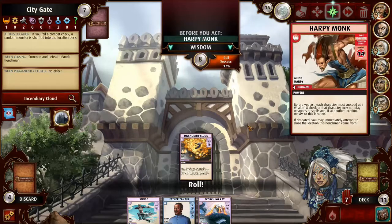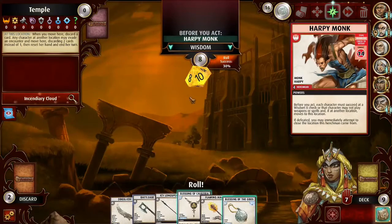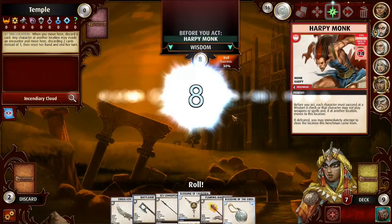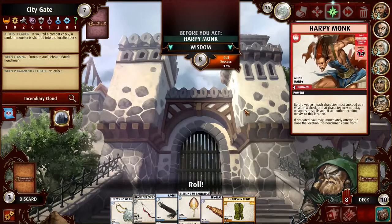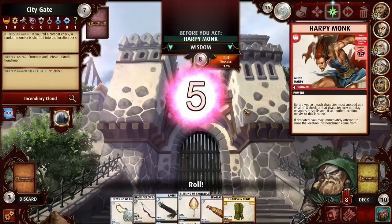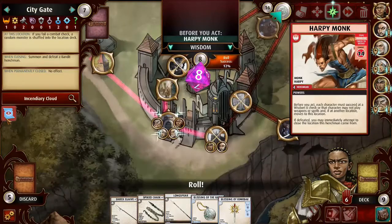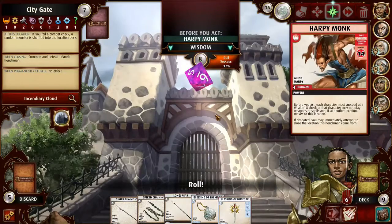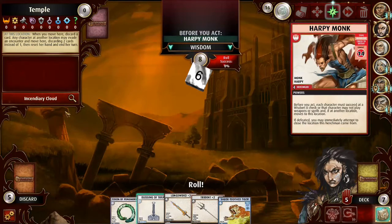Now everyone else can suck a log — come join me at the party at the city gate. I'm actually kind of glad she made this, because her having to go back through the temple would have been really annoying. You have to discard a card when passing through, even when it's closed — which I don't think I even knew.